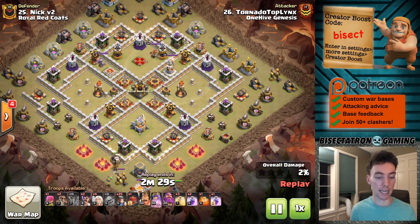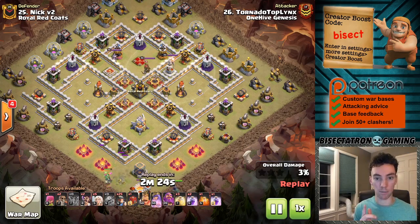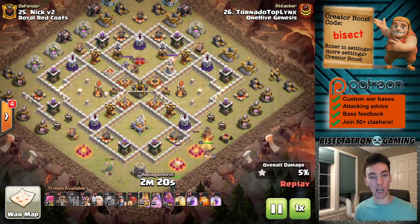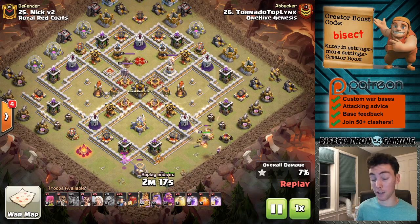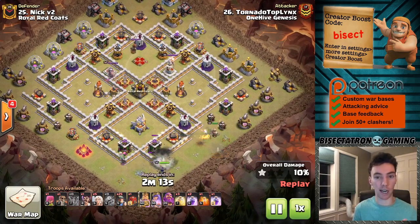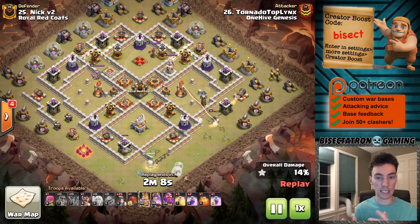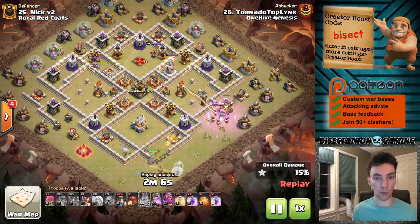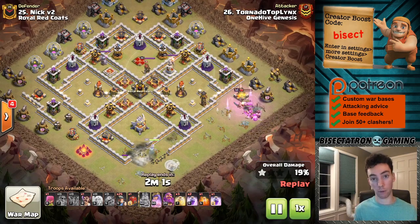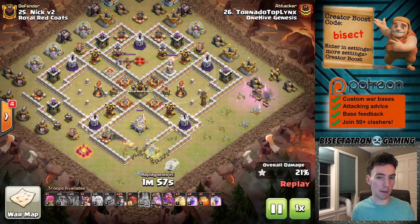I also like Valkyries at Town Hall 11. We see a lot of witches used at that level, and Valks can really break up the skeletons from the witch very quickly and effectively. I also wouldn't sleep on using balloons in your clan castle at Town Hall 11 — especially if you have goblins and headhunters all running out quickly toward heroes, the loons can sit back and break up golems and a lot of the heavy-hitting troops coming through for an attack. A balloon or two might not be a bad idea.